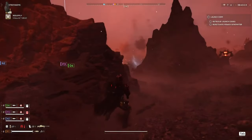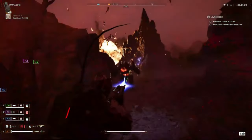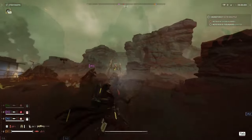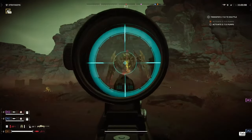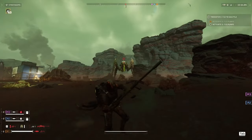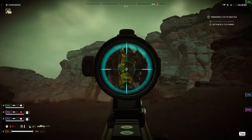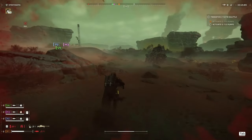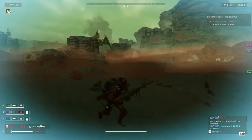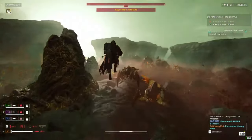Taking down chargers isn't really possible with the AMR. Against a bile titan, you can disable it by shooting the sack at the far back, which disables its spit, or shoot the sack under its chin to cause heavy hemorrhaging and bleeding — eventually it will die, though it also gets enraged and has very high aggro toward you. Overall against bugs, you feel out of place. You can't deal with chargers outside of stratagems and can't kill bile titans, so I wouldn't recommend this build against bugs.